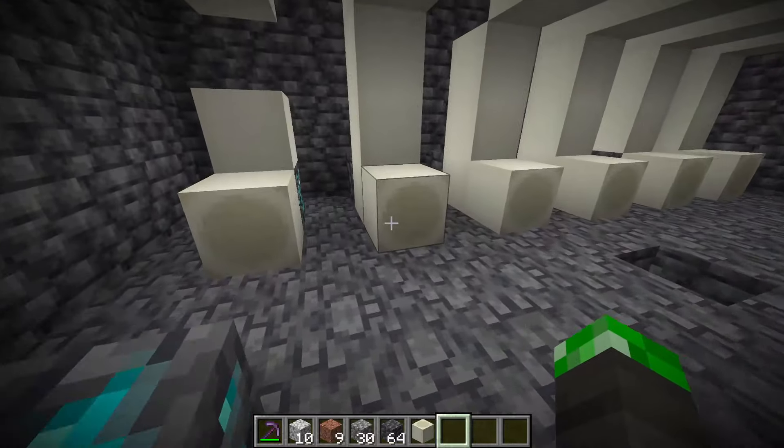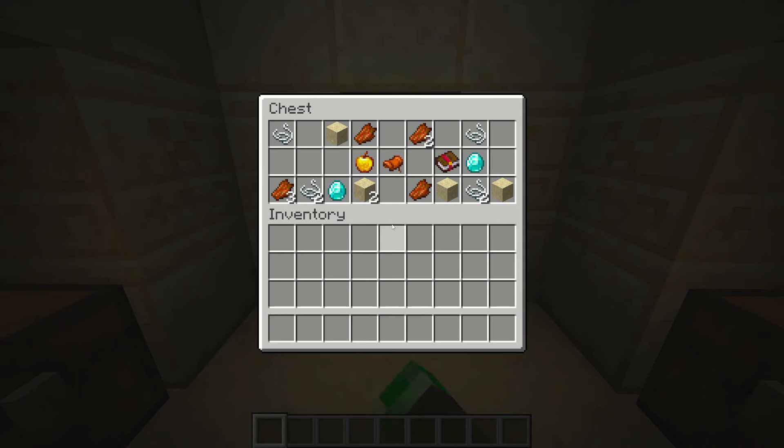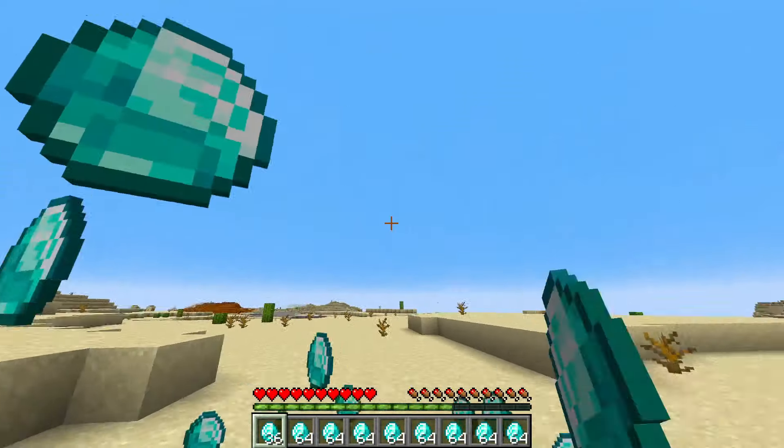At these coordinates underground you can find a diamond-encrusted fossil. Yep, that's right, and there are a lot of diamonds here. And if you want even more stuff, there's a desert temple at these coordinates with two more diamonds, some golden apples, and enchanted books. So the desert is even better than the jungle.